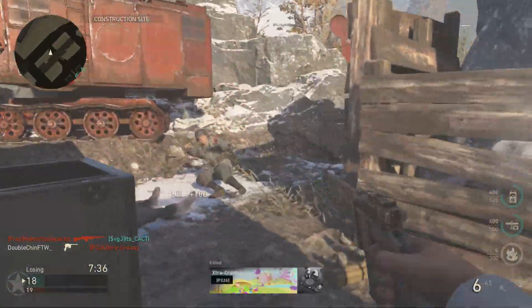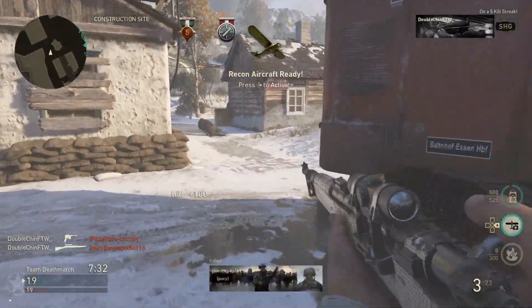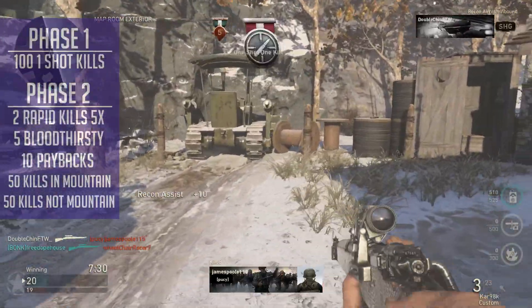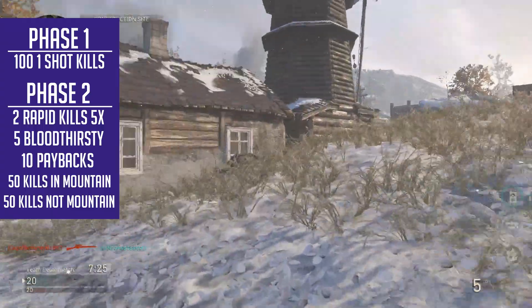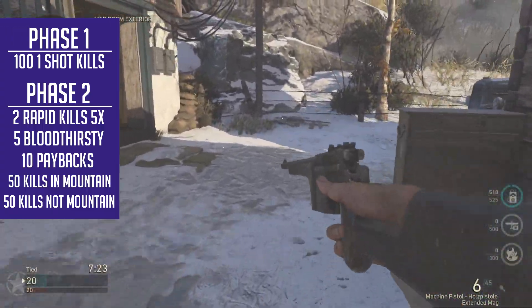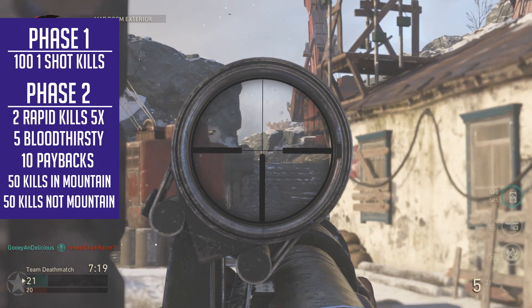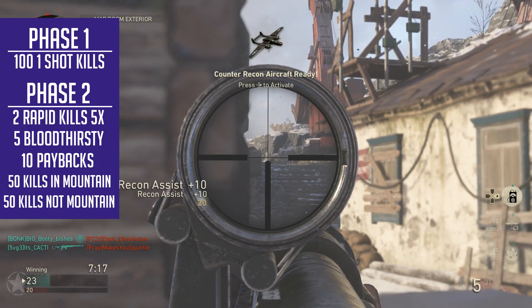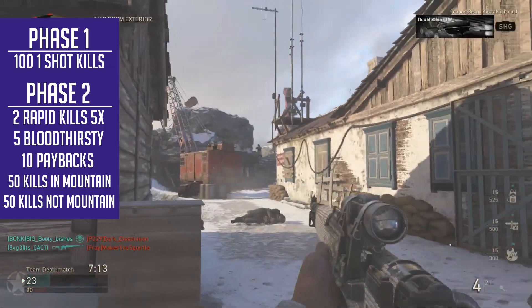How do you get these? I got you. So for you to unlock diamond, you have to get gold for every one of the snipers in the game — that's four of them currently — and there's two phases to do this. Phase number one is you need 100 one-shot kills. Pretty simple and fairly easy to do with a lot of the snipers. Knocking that out opens up phase two. You need two rapid kills five times, aka five double kills.